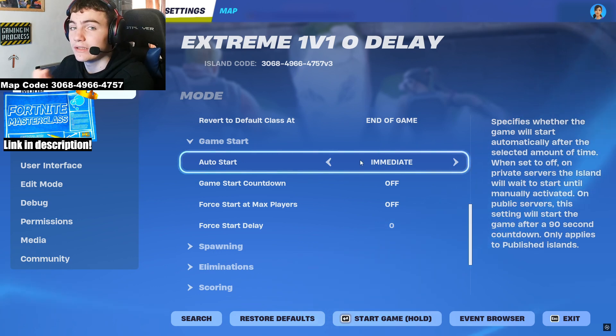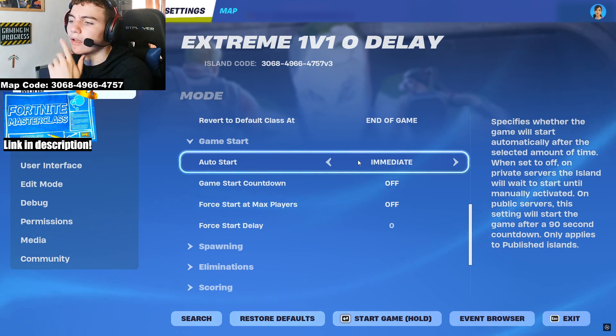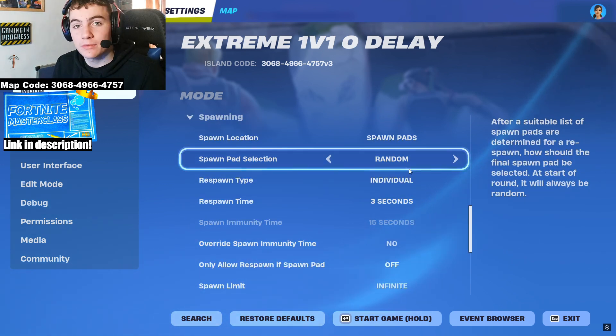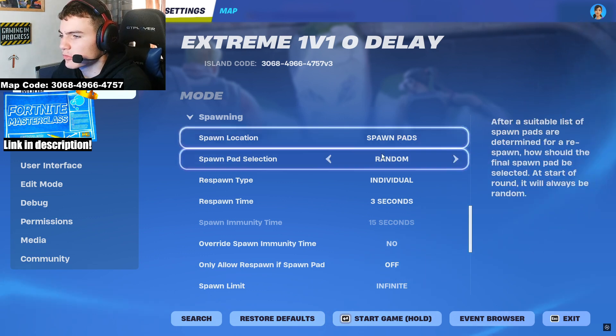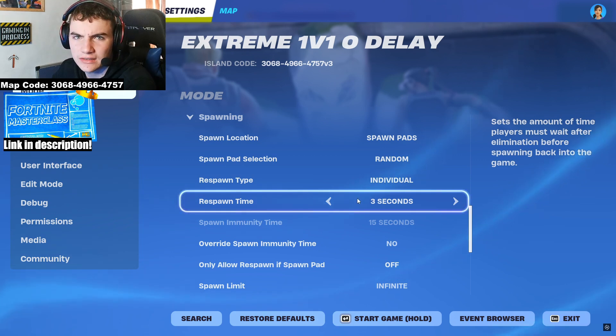Class settings: no class. For game start, you want it set to immediate — immediate game start — because in a 1v1 map you don't want to be sitting next to the ramps while it counts down 3, 2, 1. You just want it to load in. Set game start countdown to off and force max players to off, so someone can load in before someone else and they'll be able to rebuild spawn locations.